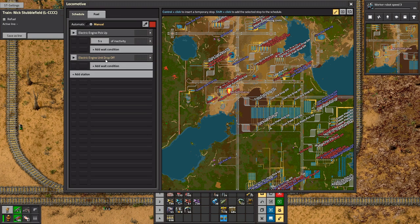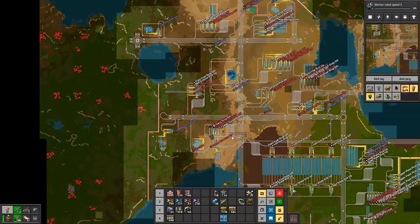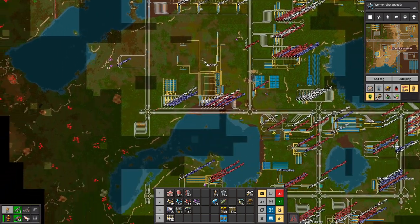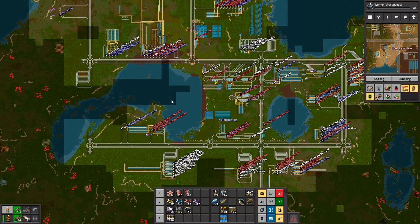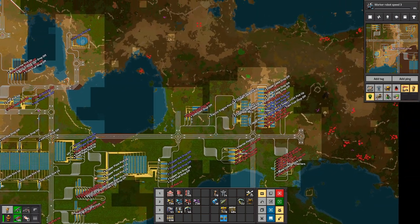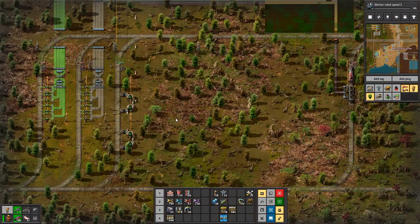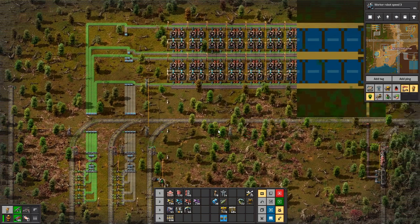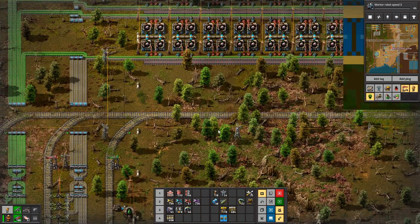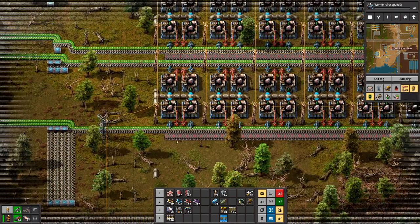Electric engine pickup and electric engine drop-off — inactivity condition. Yeah, that's fine. So where are they being made? They are being made next to the copper cable / copper wire place.